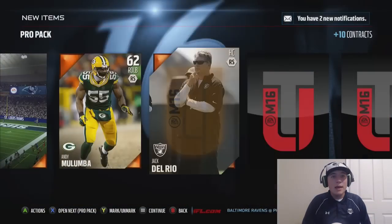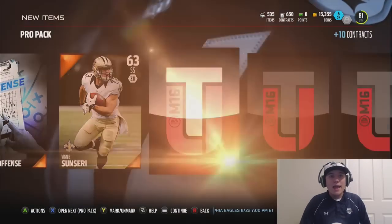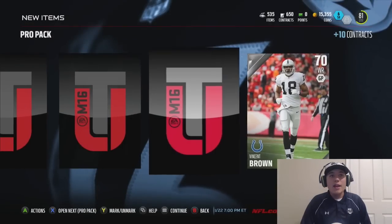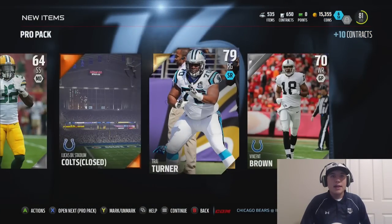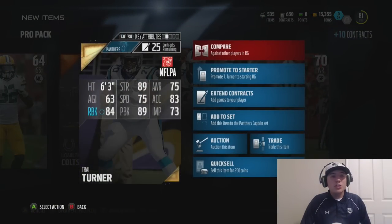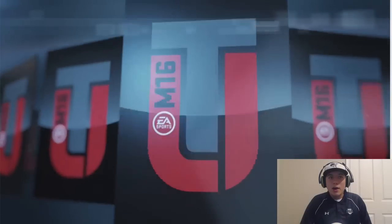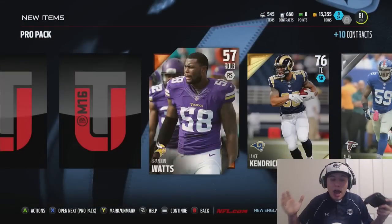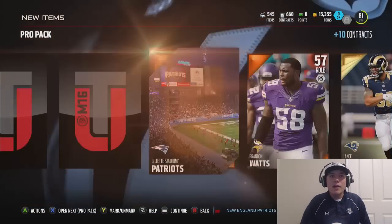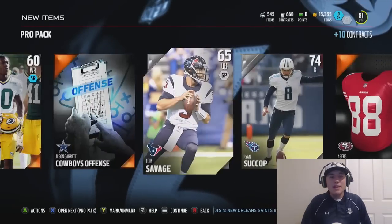I'm definitely going to enjoy using him. If you guys want that first Mutt gameplay with Julius Thomas, make sure to smash that like button. I would like to get an 80 overall or above quarterback — that would make this a great pack opening. We're going to get a 79 tackle — let's see what his blocking stats are. He's got 84 run blocking, which isn't bad. We have three packs left. Let's try and clutch it out with another elite pull. Alan Bradford, and we're getting another tight end. Oh my gosh — I have pulled so many tight ends this year, I can't even count them on two hands. I literally have that many tight ends.